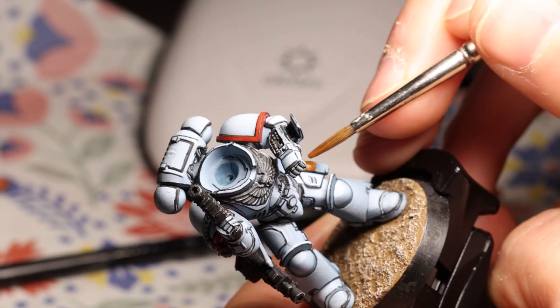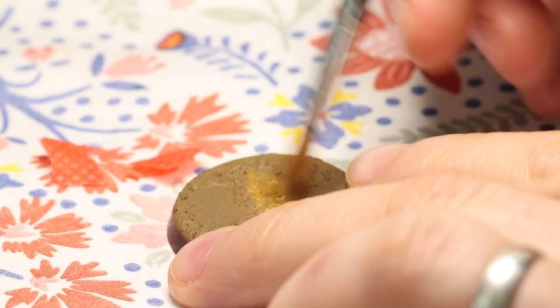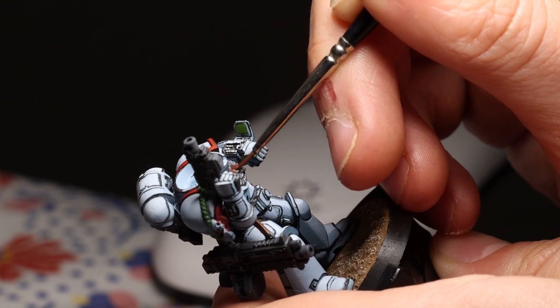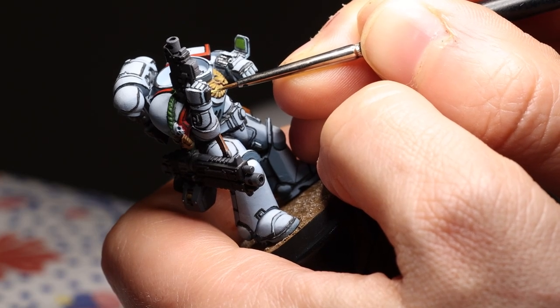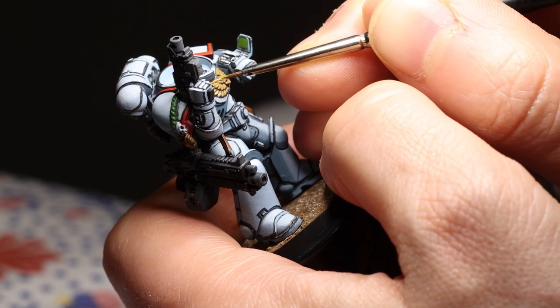With that done, I moved on to the leathers, which I did in Mournfang Brown with a highlight of XV88 — a new paint I bought just for this model, and also the paint I used for the base. With the block colors put in, I just had to do the edge highlighting in black and it was done. This part of the process was actually very quick. Then it was the golds, which I base coated in Mournfang and then really leaned into the cartoony, super saturated aspect — highlighting with Bad Moon yellow, and I think I put a bit of Ungor Flesh just to take the edge off slightly. That just left the green of the braid on the shoulder pads and the silver, such as on the bolt gun, which were dark gray, light gray, and white. Then repeating all these same steps for the helmet.